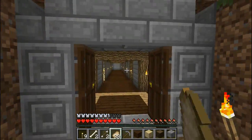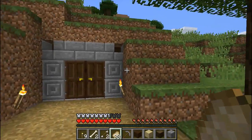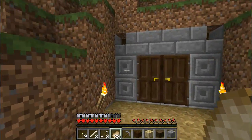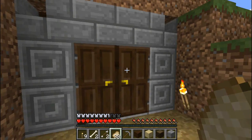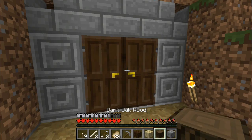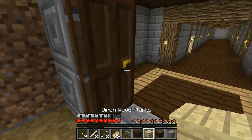Secrets, secrets — I'm gonna forget to block that out. But there's a basic little entrance: chiseled stone bricks, stone brick stairs, stone bricks, and dark oak doors. I only got a few blocks left because I gave the rest to Joseph.